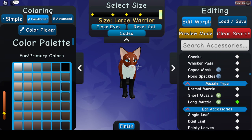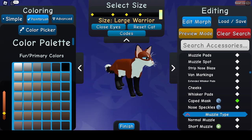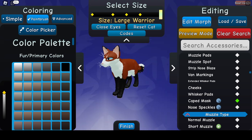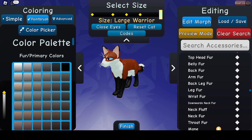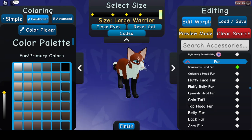Let's spice them up. So we're gonna add the caped mask, and just have a little bit more white so that's a little prettier. We can add some fur. I like a downwards head fur — it's just really pretty, in my opinion.